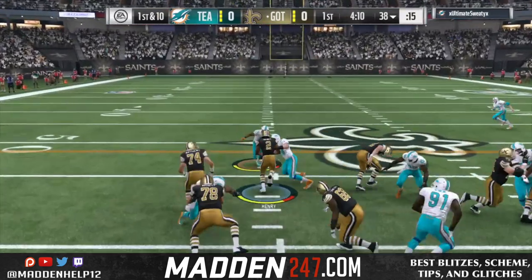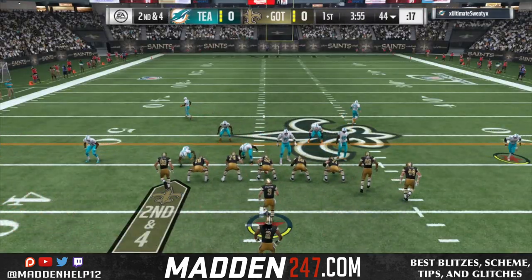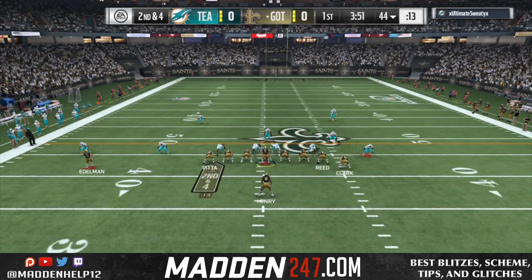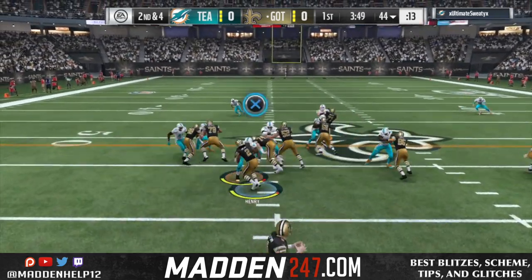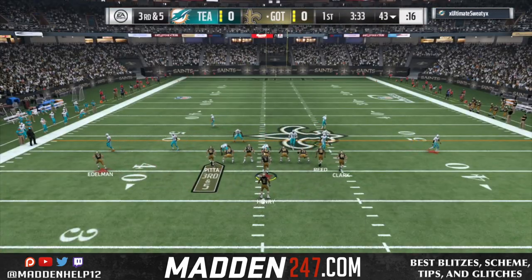Since he keeps coming out in this three down lineman look out of the dollar, we're just going to keep running the ball as much as we can. You see here he tries to start buckling down to try and stop it, but he gets a lucky block shed. That's the only time he stopped it on that drive so far.